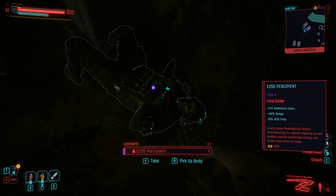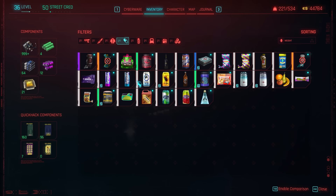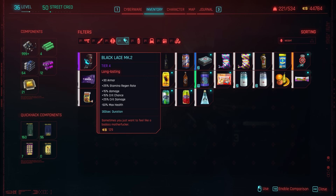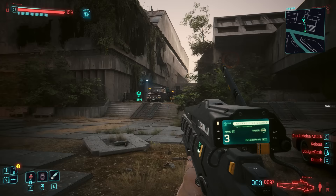It turns out Black Lace getting overhauled wasn't random, as now in Dogtown you're able to find Black Lace Mark II. This will notably increase your damage dealt, whether it be critical damage or just regular damage, as well as increase several other stats, but at the cost of half of your HP bar.